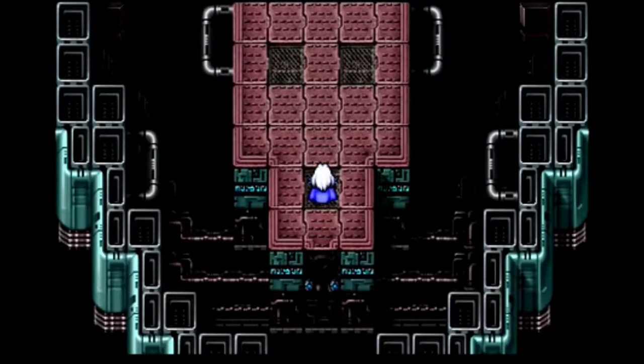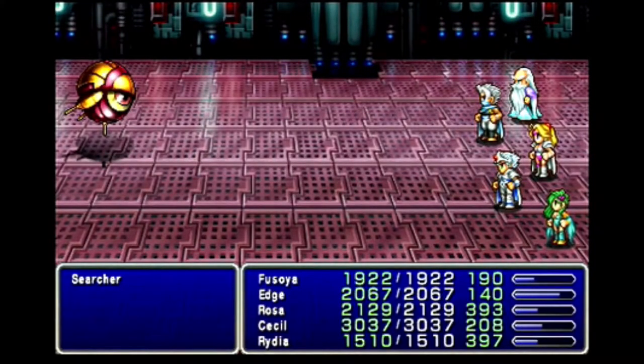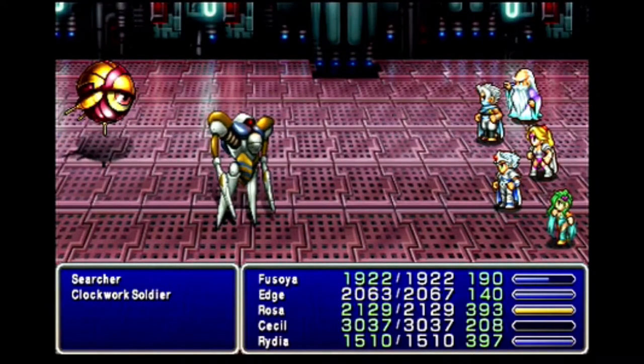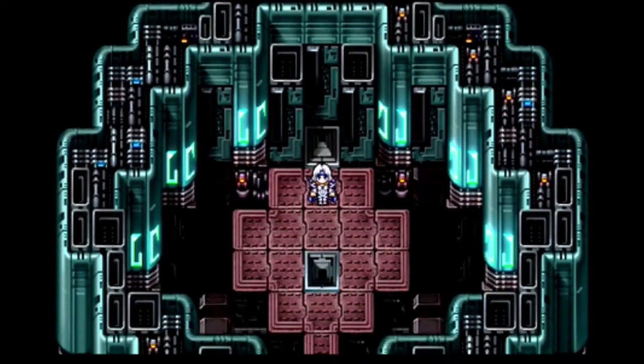With the Giant confused from this attack, now is the chance to enter it. The party gets on the Enterprise and has Cid aim for its mouth. Not even living beards from the moon get reverence from Cid, and he flies the party inside. We land inside the Giant's head. On this floor I fight a Searcher, the next level up from Security Eye — you can steal Sirens from these too. Hitting this one has it call another new enemy, the Clockwork Soldier.